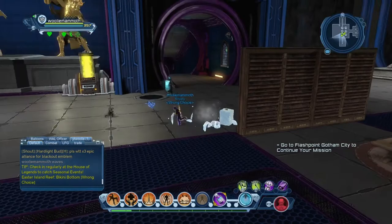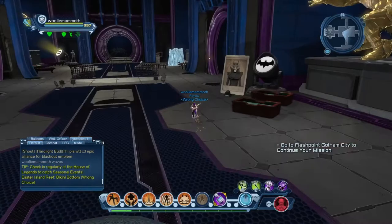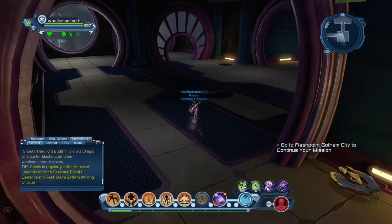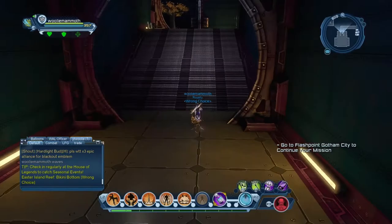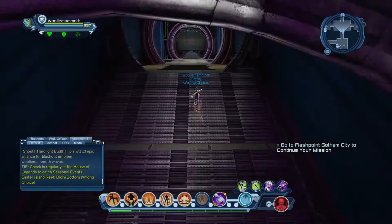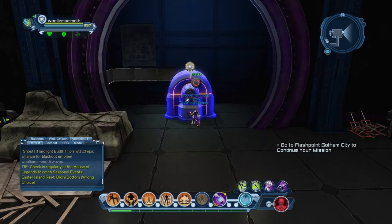Let's go through our league hall. We're going to come down to the bottom — this will be the middle room, off to the side. You can kind of get lost when you first get your league hall. Come to this generator right here, and this is where you will see your active stats.